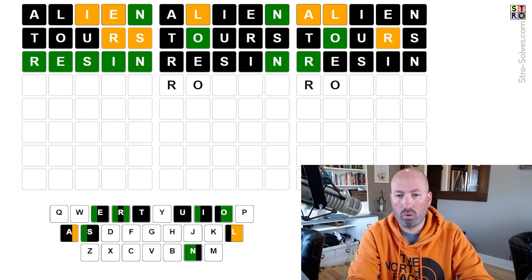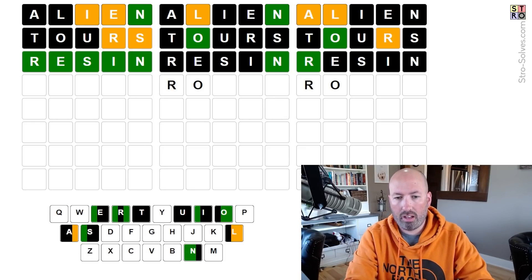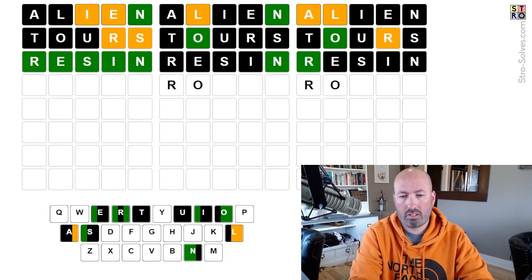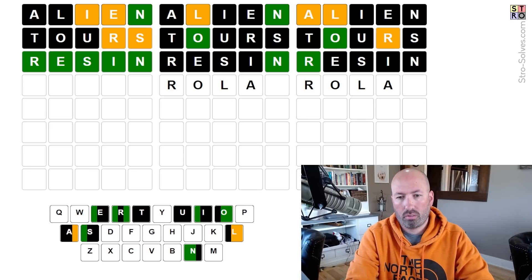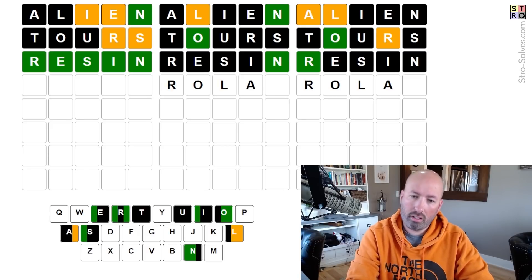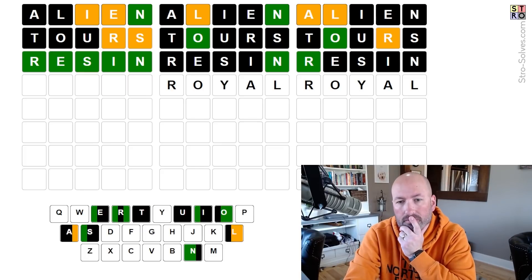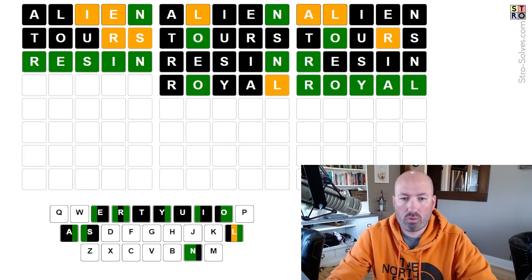So this is R, O, and then A, L, and either a repeat letter or something we haven't used yet. R, O... it could be R, O, A but that seems unlikely. R-O-something. Or — ROYAL. ROYAL. I bet it's ROYAL. Let's try ROYAL. Okay, it was ROYAL. Good.